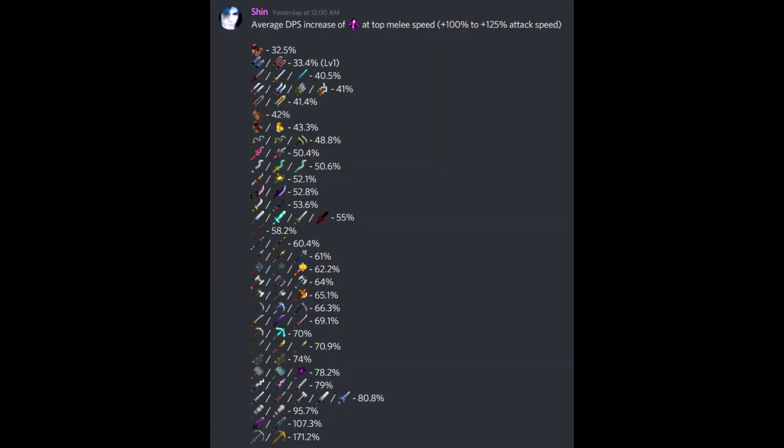Speaking of Rapiers, I was actually surprised that Void Strike was a higher boost than Crit on them. I'm thinking it must be from the brief hit delay just before the last hit of the combo, and the even longer delay after it. This makes Void Strike the best enchant to pair with Thundering on Rapiers, since Thundering is more than double the weapon's base DPS, and Void Strike would multiply that on top of the weapon's damage as well.